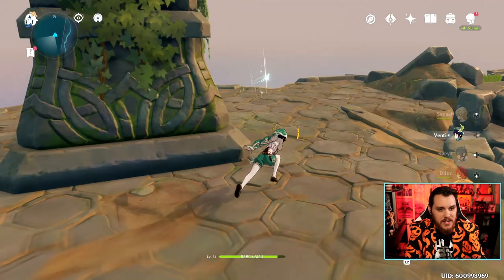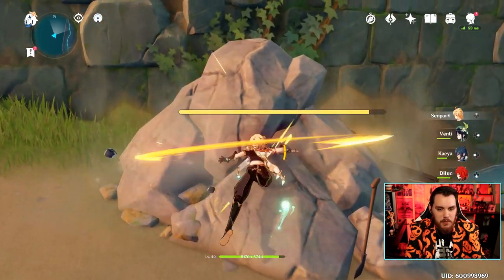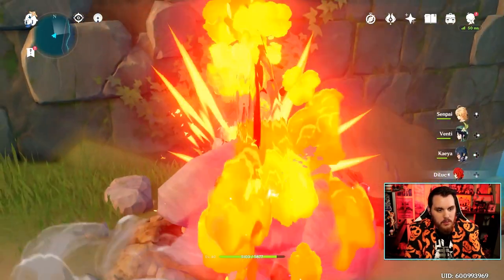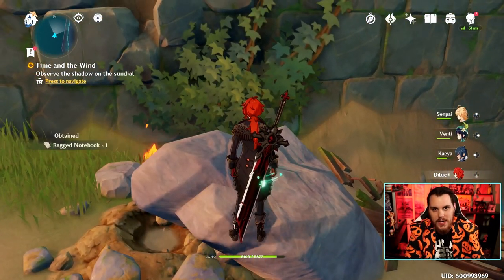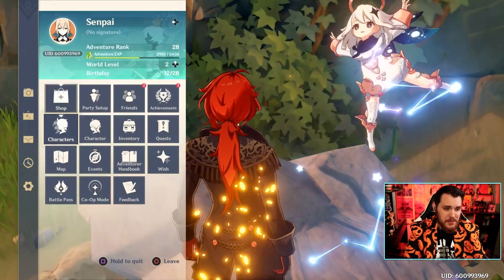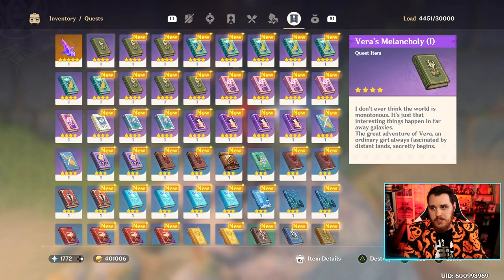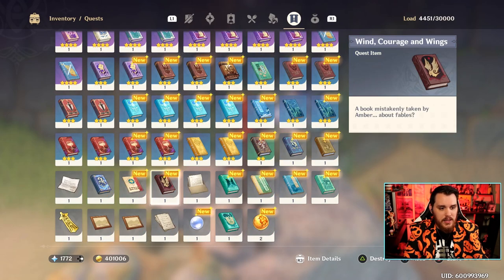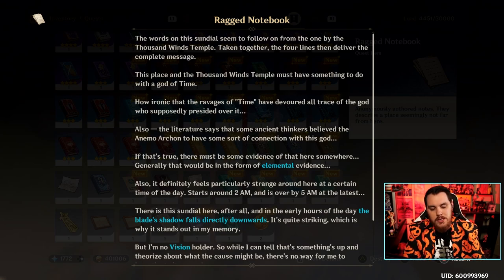Run right over here to this area and you'll see some rocks to break. Just break the rocks and you're going to find the Ragged Notebook, which is going to have a bunch of stuff written inside it. If you need tips, click the start button, go to your inventory, and once that loads, go over to your quest area. Scroll down and it's the raggedy looking paper. You can read it or not — I'm not the lore police.